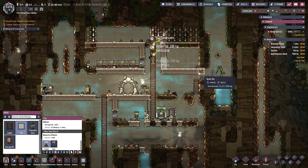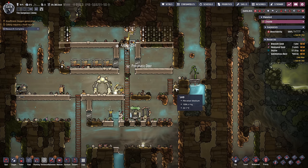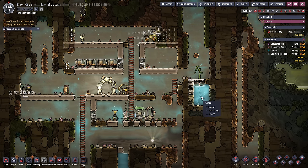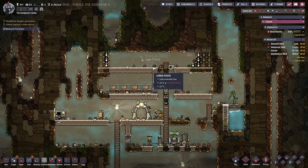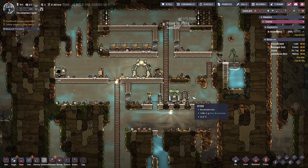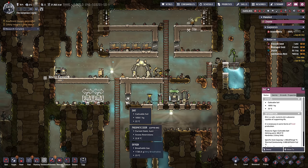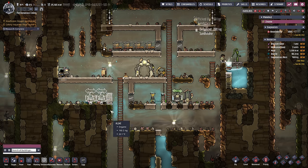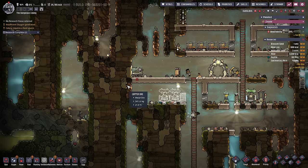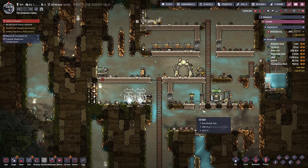We'll get some mess tables in here pretty soon. This water will come down eventually - we can help it along by putting a ladder there. Now they'll get their little toes wet when they go in there, but that's okay. I have mess tables here. I might put a more permanent, bigger bathroom in here because if the toilet gets overflowing it's actually not great. So I'm going to put an actual bathroom over here.